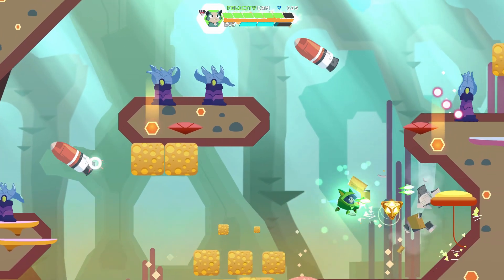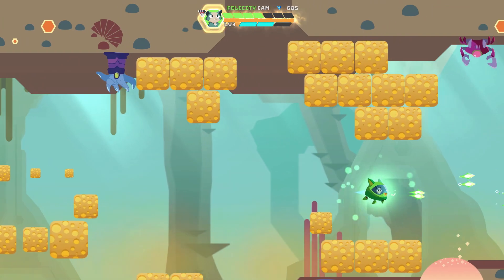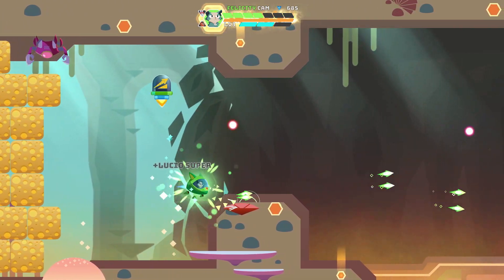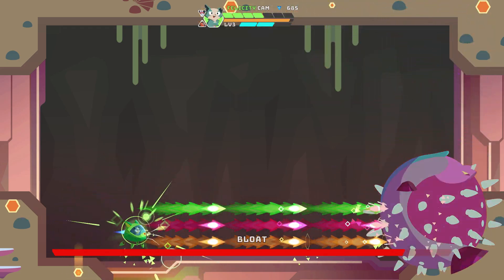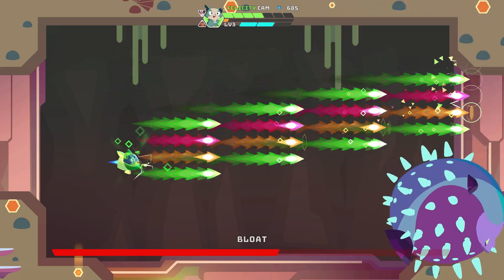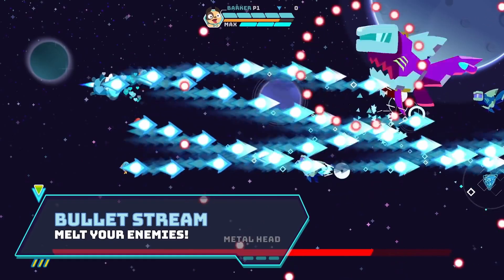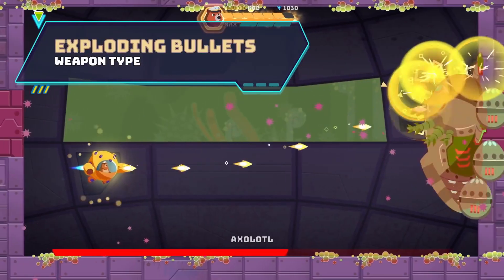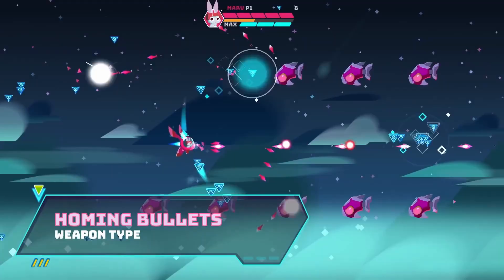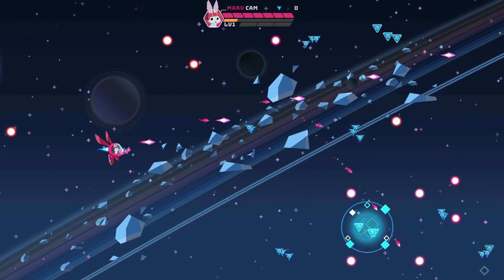You can also take quite a few hits before you die, which is nice. There are power-ups to ramp up your weapon's attack, as well as super weapons. Each character has their own different super weapon and ability. You have four characters: Barker is the traditional shooter, Lukio has explosive bullets, Felicity the cat has a spread shot, and Marv has homing bullets.